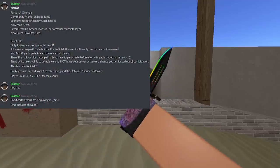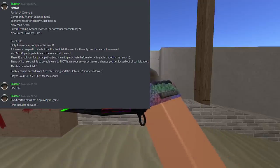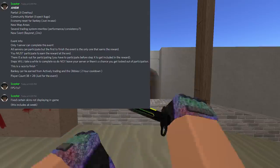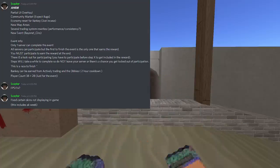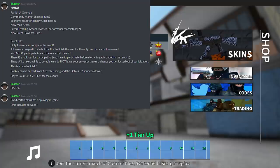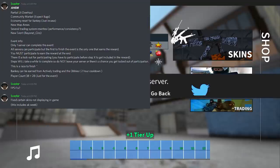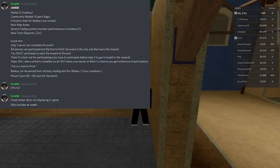There's an economy reset for Banky, which is kind of weird, but I do remember there were some people that had a lot of banking bucks saved up, so it's interesting to see a reset happen out of nowhere. Also new map areas, several trading system rewrites, and a new event. The event was pretty cool except for the fact that probably only like 10 people got it.